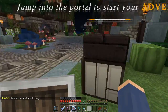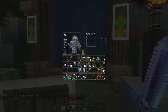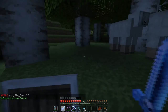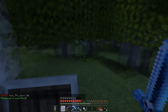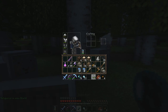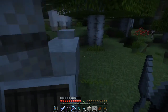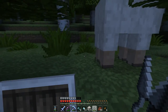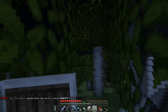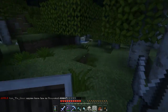This is warp wild - 'this way to the wild, jump into the portal to start your adventure.' Sometimes I run around without armor. Boom - this just warps you to a random place in the world. Each time you go in it takes you to a different place, so it's a quick and easy way to explore the world.